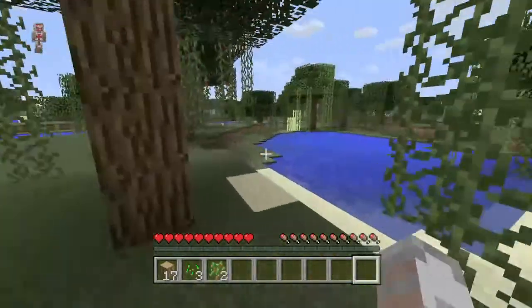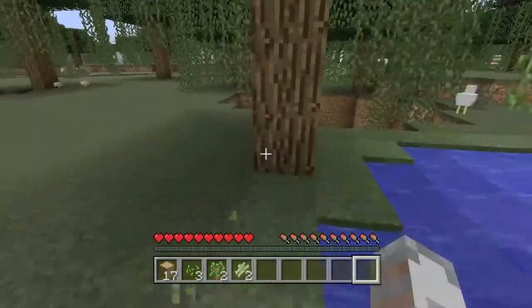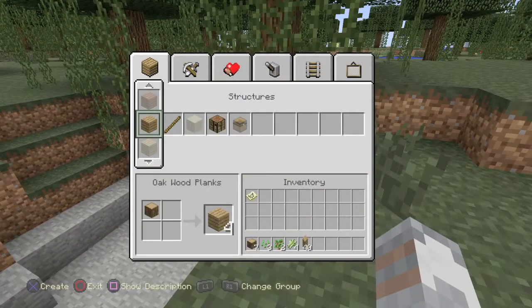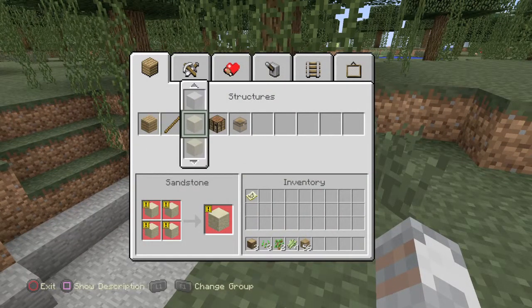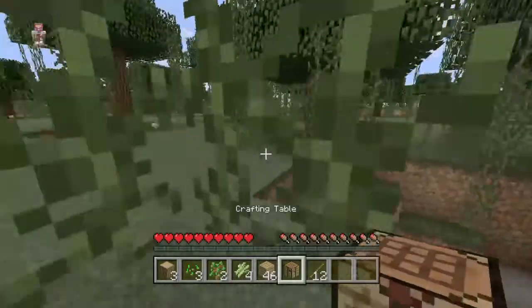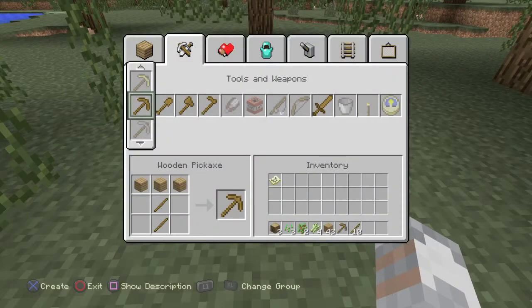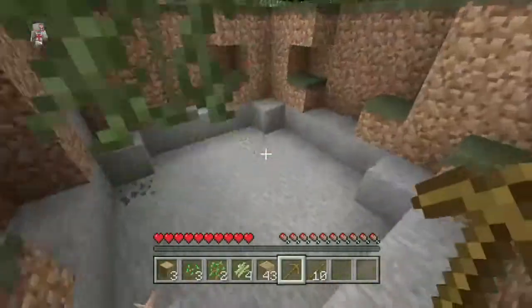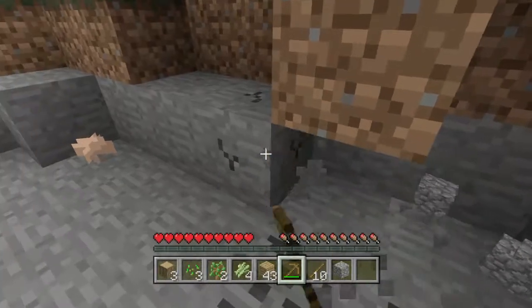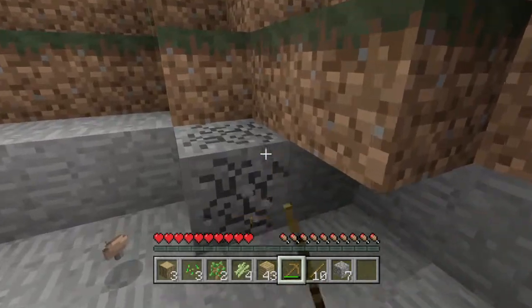I know there's some sugar cane around here, so I'm going to take that for later when we're going to need to make some books. That'll be very helpful. We've also got some coal down here. Now, with the wood you've got, turn the majority of it into planks, then make one crafting table and twelve sticks. The twelve sticks will allow you to make one wooden pickaxe. With that wooden pickaxe you'll want to mine some stone — about thirty-two, or half a stack of cobblestone. This will allow you to make a full set of tools and a furnace.